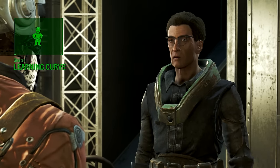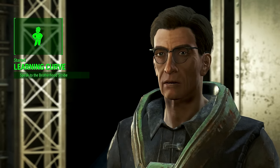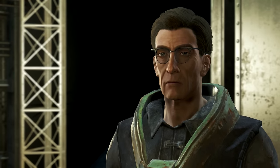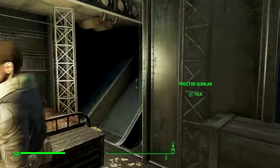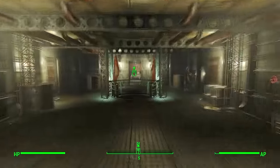Meet the scribe just outside the Prydwen. You will escort and protect her while she collects data, and most importantly bring her back in one piece. Just accept the quest and then head back down the ladder into the blimp's main deck.